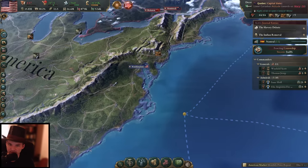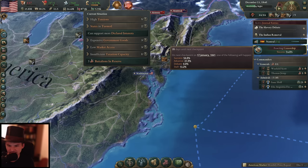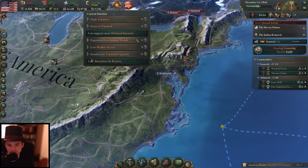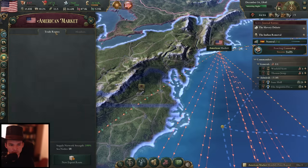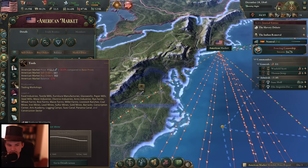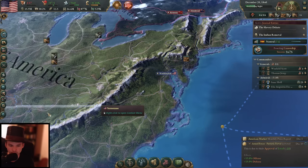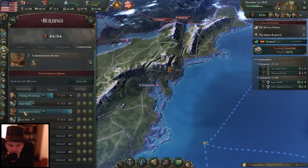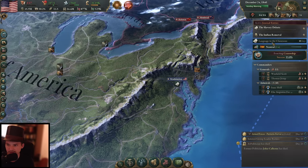Tools are still very expensive but it's going down already — the price is going down because of our production. Another tool workshop should be finished soon. Attack-wise we're still having a lot of time with the attacks. Once again we have the languages issue for the Native Americans.